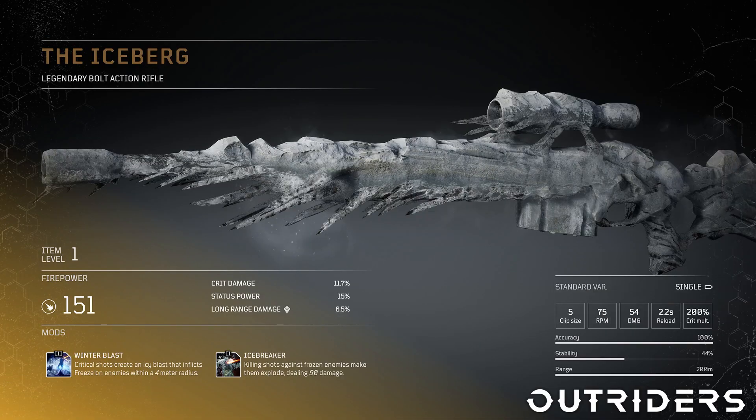The Iceberg is a legendary bolt action sniper and we see one here at just level 1. The fire power is 151, it has 11.7% crit damage, 15% status power and long range damage of 6.6%. You get a clip size of 5, 75 rpm, 54 damage, 2.2 second reload speed and the crit multiplier is 200%. The accuracy is 100%, 44% stability and the range is 200 meters. The first mod is a tier 3 winter blast where critical shots create an icy blast that inflicts freeze on enemies within a 4 meter radius. The tier 2 icebreaker mod works great with this because killing shots against frozen enemies make them explode dealing 90 damage.